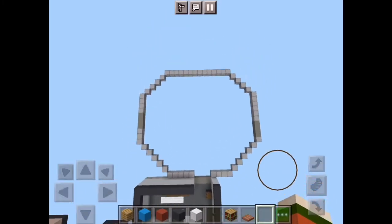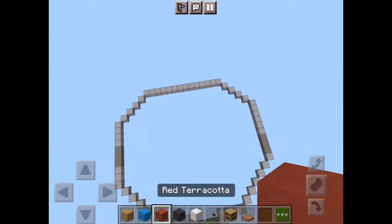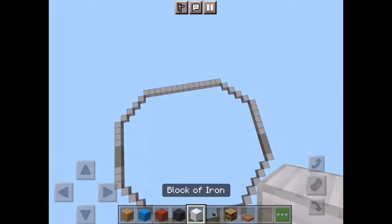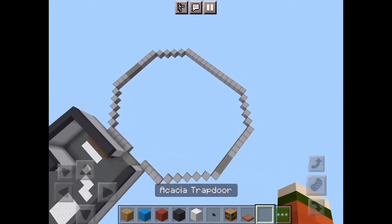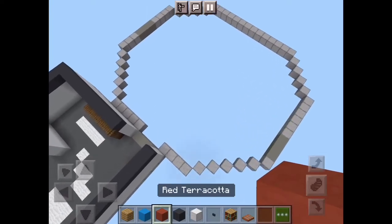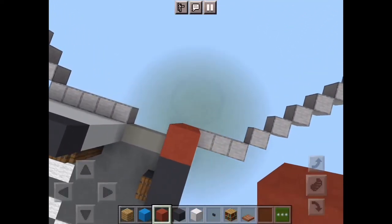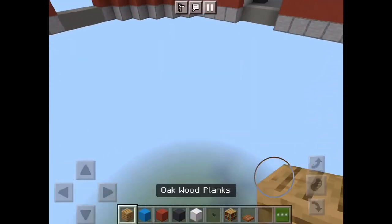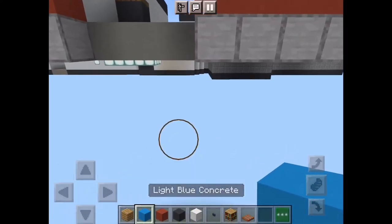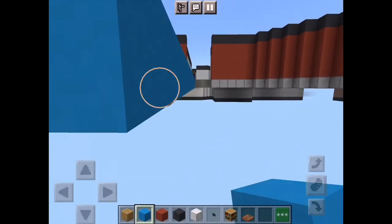Here's the dimensions for the records room — you can just count out the blocks. The blocks you're gonna need are oak wood planks, light blue concrete, red terracotta, gray concrete, block of iron, polished black stone, button, bookshelf, and an acacia trapdoor. First take out your red terracotta and come up four on the entire wall. Cap this off with gray concrete. Then take out your light blue concrete and fill in your entire floor with it.